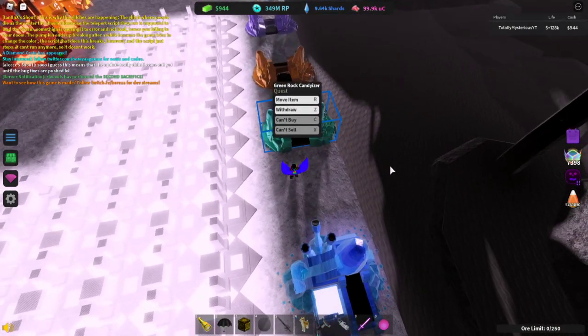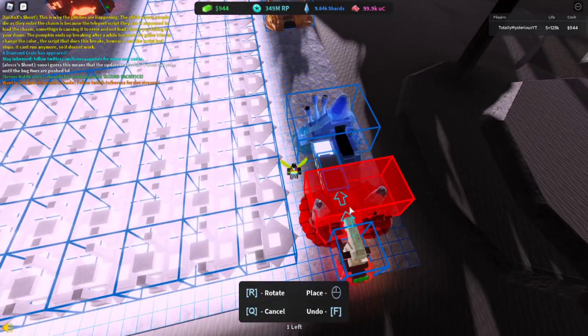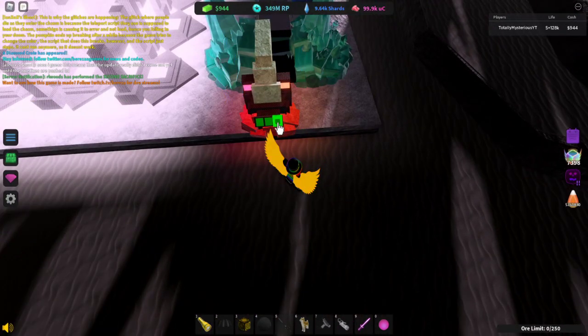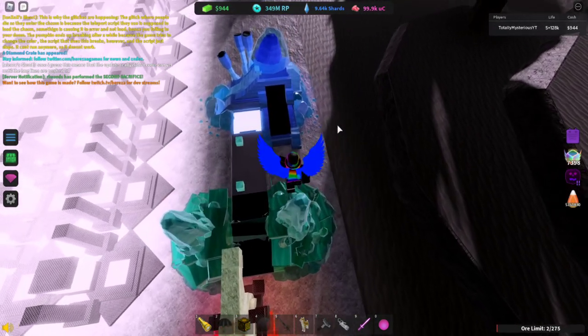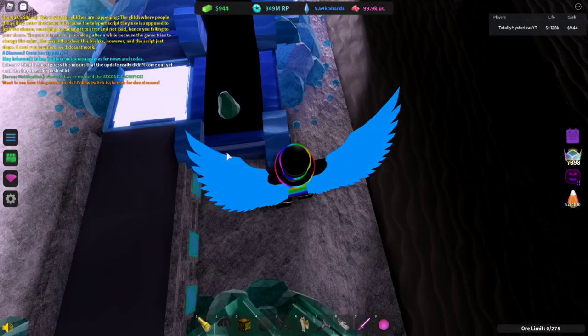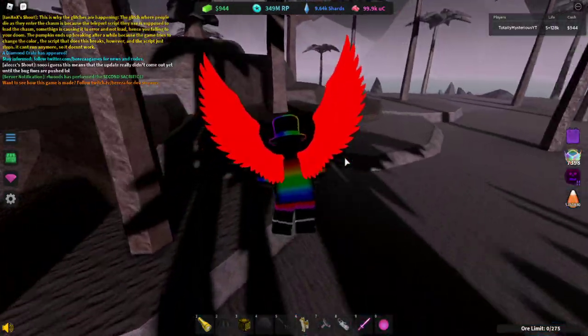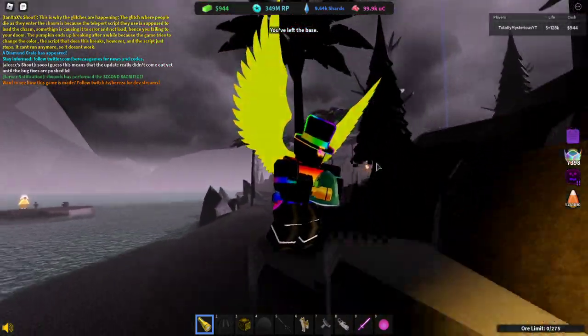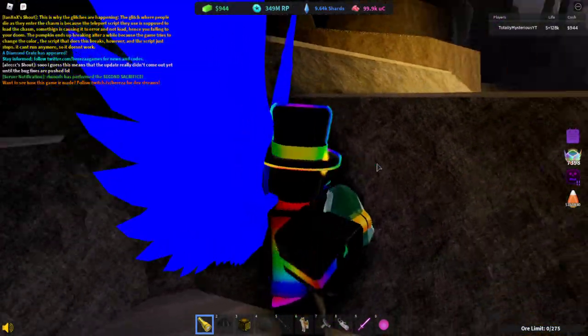You must use the green going into the candy rock processor — the rock candy center, whatever you want to call it. Put one ore into there, or as many as you want, but only one will work. Grab your item. You can still use gears, so feel free to hold it and use a flashlight. It will still work, do not worry.